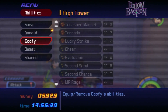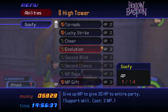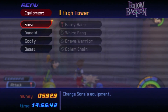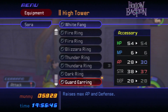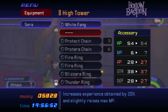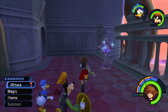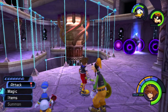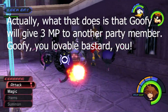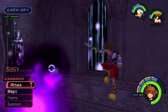We got the Thundara Ring, which we already have. Oh, guess what folks — look what Goofy just learned: MP Gift! Yes! Goofy, I love you so much! He's learned one of the best abilities — aside from Evolution. Evolution is where he sacrifices some of his MP to heal HP for the party members. But MP Gift — Goofy, you beautiful bastard, you finally made it!